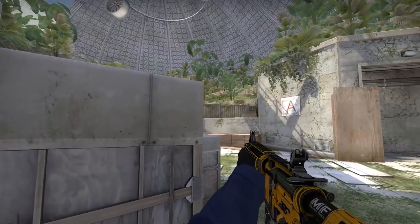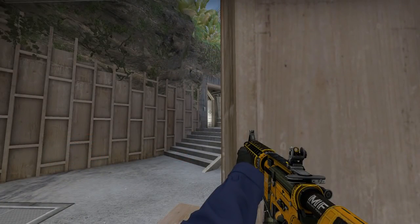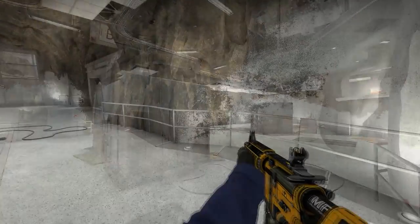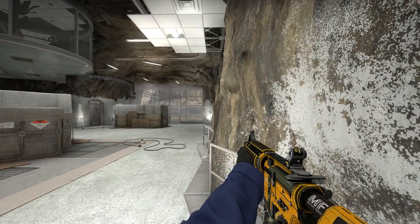1. Holding the sights. There's so many angles, so here's some advice. Holding A from here, here, and even here is very good. On B, behind quad and whatever this area is called, is also very good. So use these well and win some CT rounds. Oh and avoid this one — it's terrible.